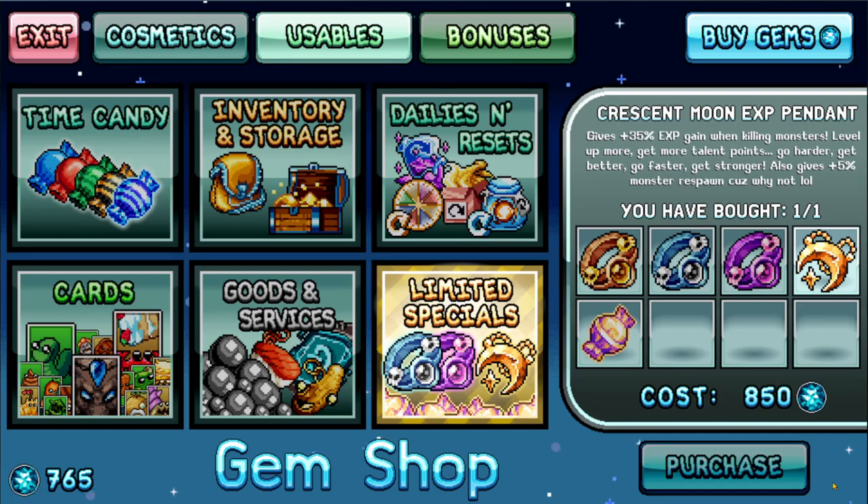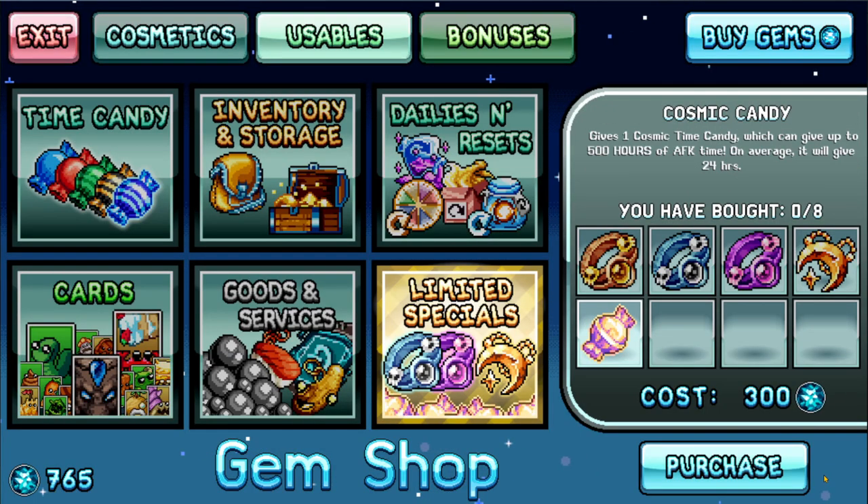The Crescent Moon XP pendant gives you 35% XP and it's actually not too bad — it also comes with 5% mob respawn. Buy these at your own leisure. If anything, it's plus one slab. You can also pick up a nice chunk of 8 cosmic candies, which have a chance to ding for 500 hours, but to get 500 hours, I've only seen it once.